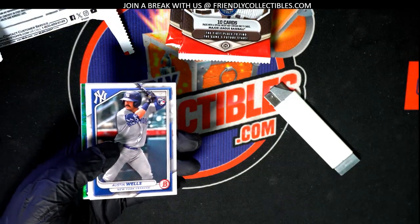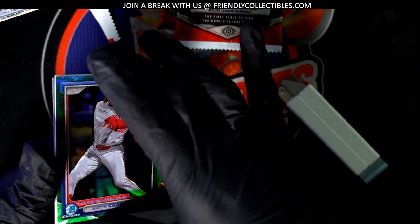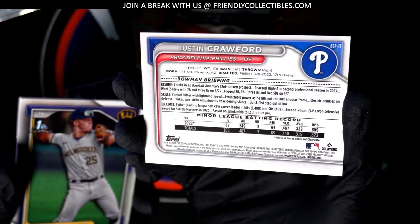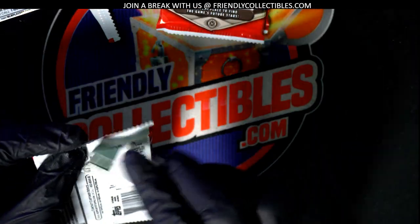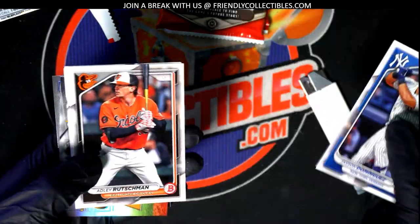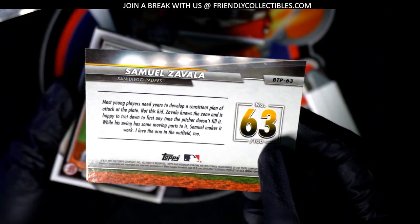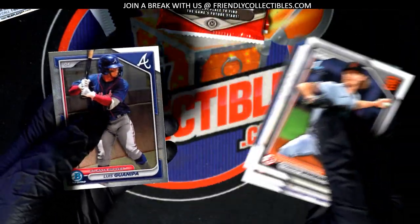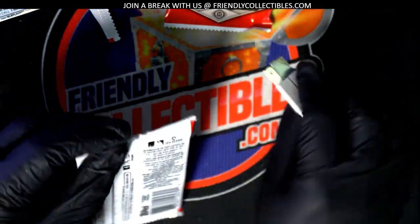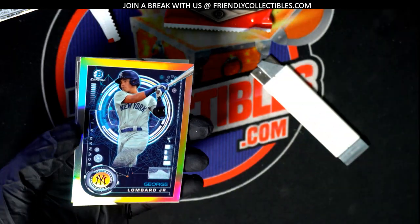I'll be looking that one up in just a few minutes. Justin Crawford Galo — nice Galo parallel! Padres top 100 prospect, Cole Emerson. Nice Yankees blueprints.